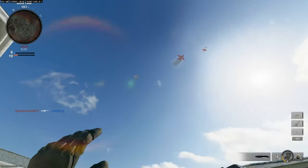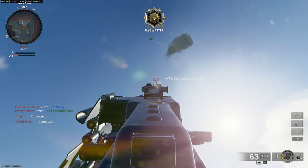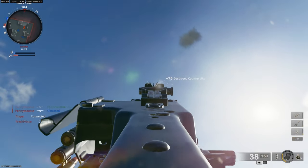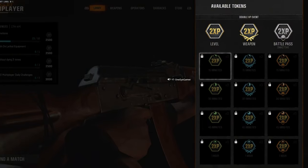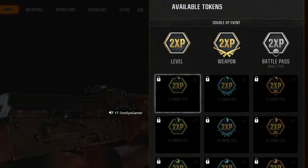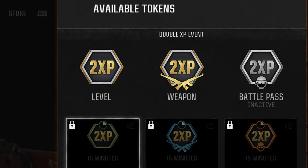Something is wrong in Call of Duty. Something's always wrong in Call of Duty, but I'm talking about with the double XP. Today is the 3rd of November. On the screen right now you'll see a little image that I captured. This image shows the current XP and weapon XP that's going on in Call of Duty as of right now.